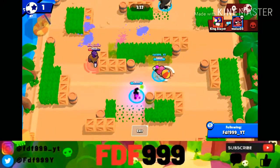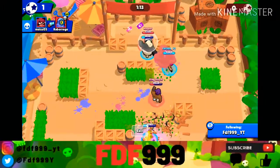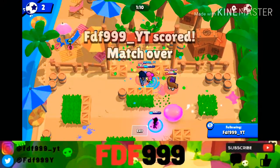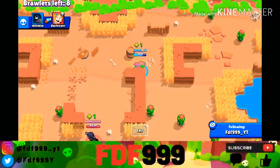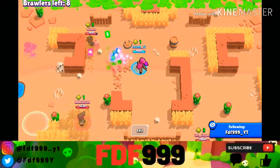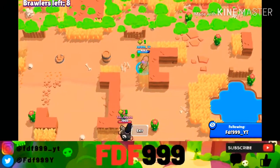The early game is definitely her weak suit. Her Super is essential to being a functional member of the team. Try to get it and try to use it on multiple people, not just one, as that usually is a waste of her Super. Another neat thing you can do with Tara's Super is combine it with other Supers. Got a Frank on your team looking to hit an opponent with a Super but they keep running away? Pull them into his range with Tara's Super. Got a Rico looking to kill an opponent with his Super? Pull an opponent and a second one into his range so he gets the full value of his Super.